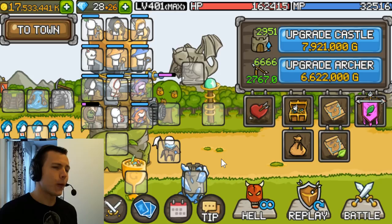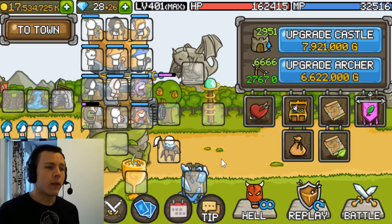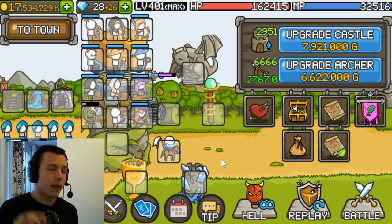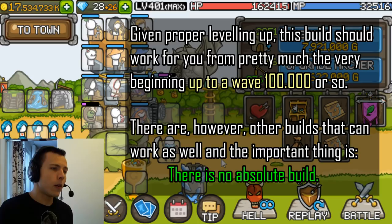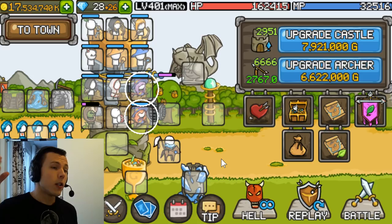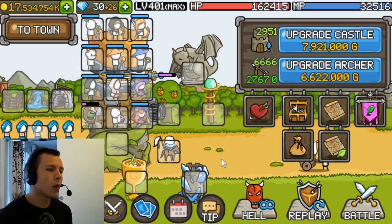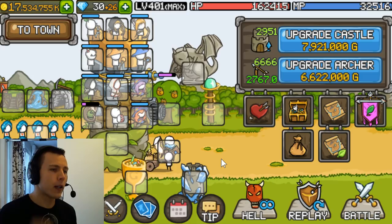We're going to go through a basic wave build today. Two things before we go through the build: first, my builds are not absolute but they are a pretty nice generalization for most players — pretty safe builds to follow, at least for the wave levels indicated. Second, the wave levels aren't absolute either. As you progress from wave 1,000 towards 100,000, you will start migrating away from the Witchies. You can migrate at 50,000 waves or stick with them past 100,000 — it's not absolute, just a guideline for what kind of build you should have at these wave levels.